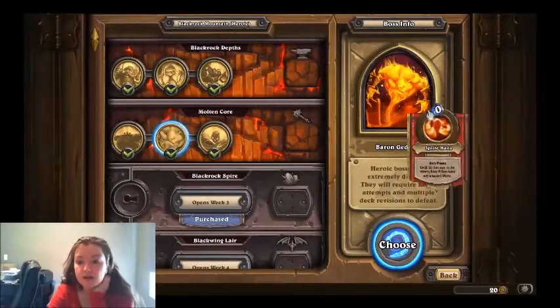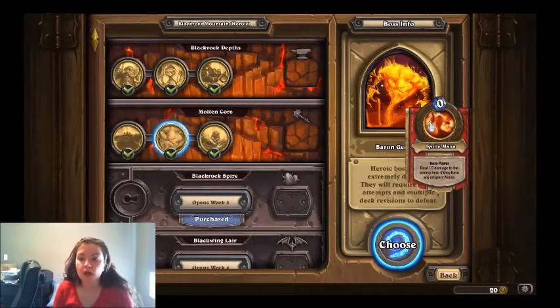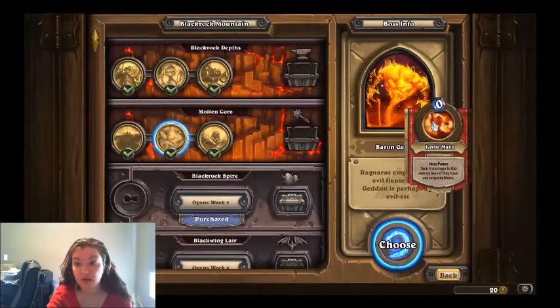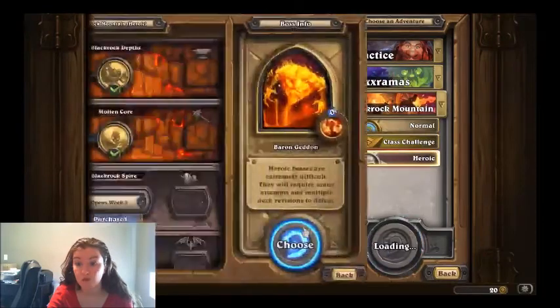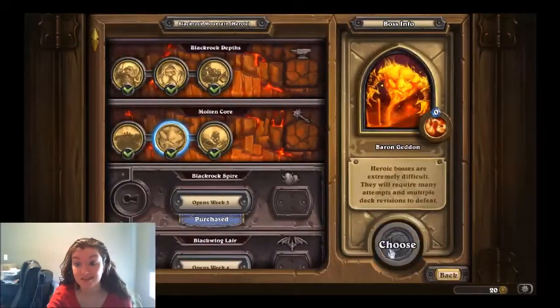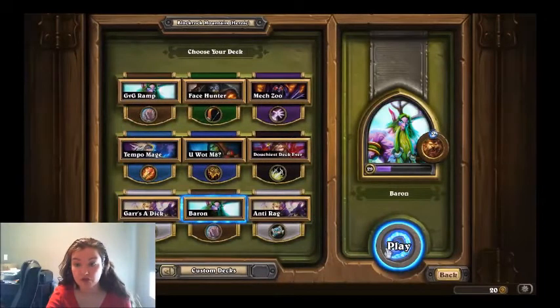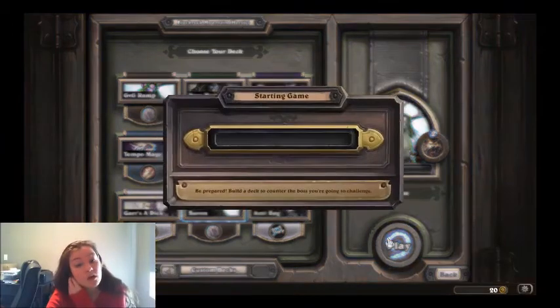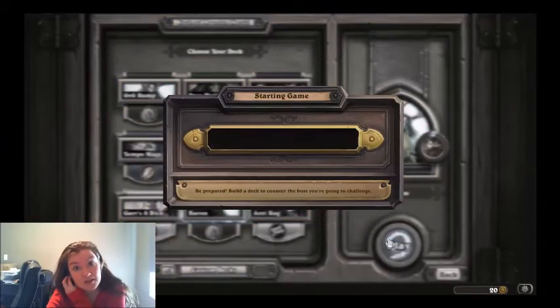And we are on to Baron Geddon. So this guy is a bit of a dick. His hero power is different from normal. On normal his hero power deals 5 damage to the enemy hero if they have unspent mana. On heroic he deals 10 damage. So never have unspent mana in a Baron Geddon deck. In my opinion Druid was the best. Shaman's not bad if you're utilizing Overload, but this Druid deck I found really plays the curve well. There are a lot of silences to get rid of Living Bomb, which is really annoying because it also does 10 damage to everything instead of 5 on heroic.